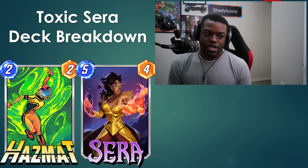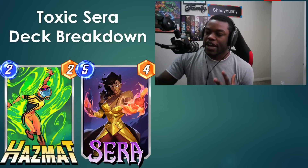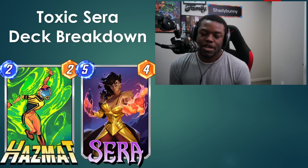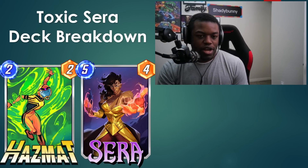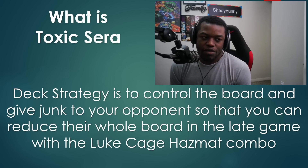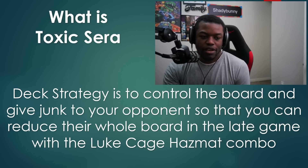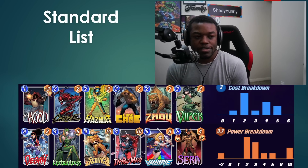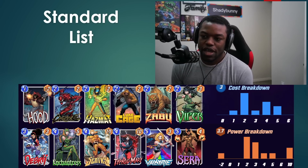Toxic Serra is really just a hazmat engine. You're trying to set up your board and your opponent's board so that you can finalize with the finishers, whether that be Hazmat or some other counter tool. The strategy is to control your opponent's board so that you can reduce their whole board in the late game with the Luke Cage and Hazmat combo. But there are other things you can do - you can take advantage of Enchantress or Valkyrie - though your main end goal is to usually finish with Luke Cage Hazmat.